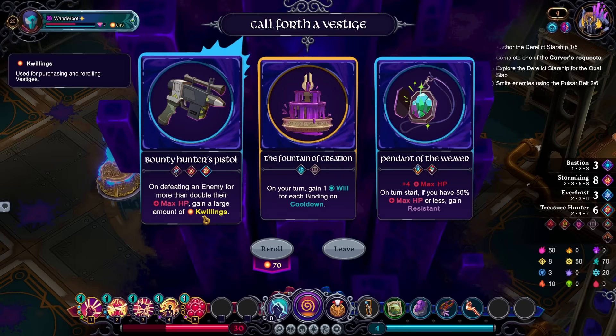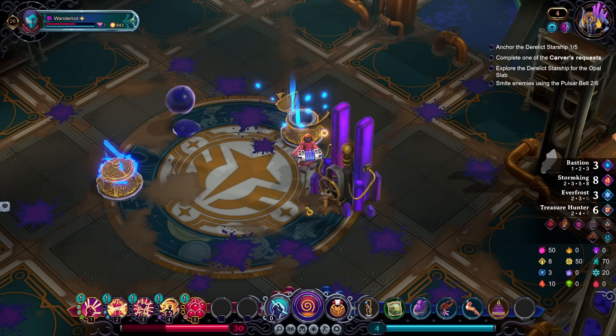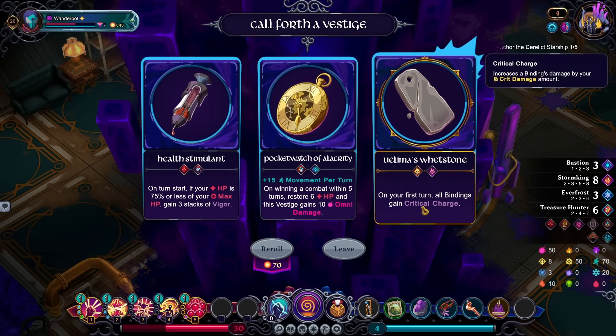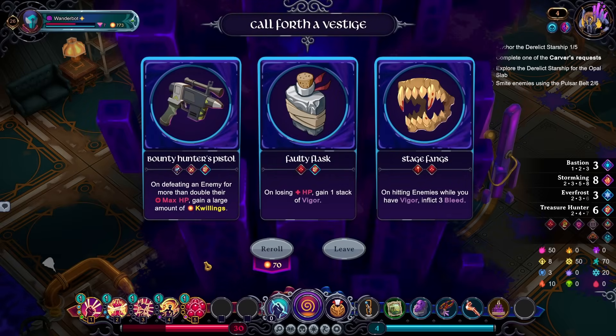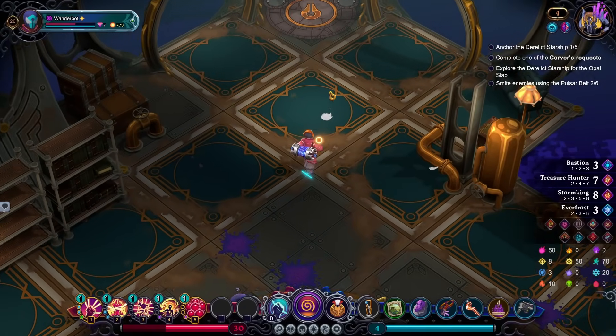Big money. On your turn, gain one wolf. Oh gosh. I want the Bounty Hunter's Pistol — don't get me wrong, but this is just way too good. On your first turn, all bindings gain crit charge. Health stimulant seems kind of good, but I think I'll do something else. If I'm losing HP, gain vigor — or just get the Bounty Hunter's Pistol. There. Now we got Hunter.